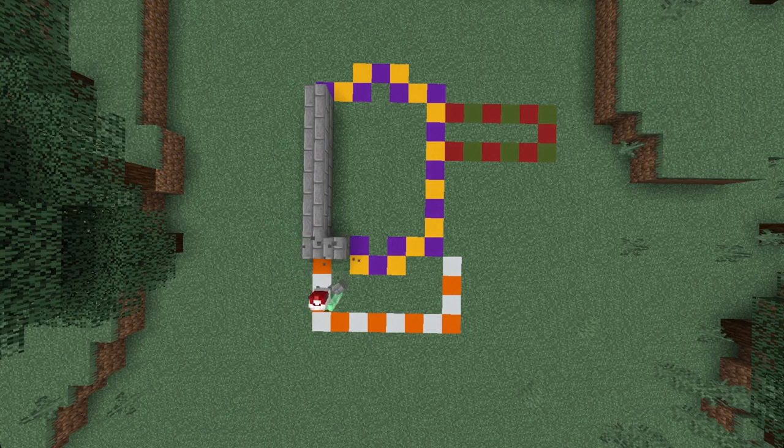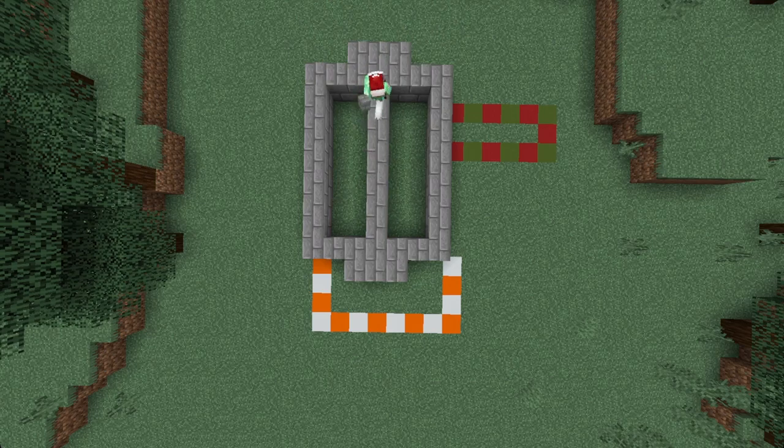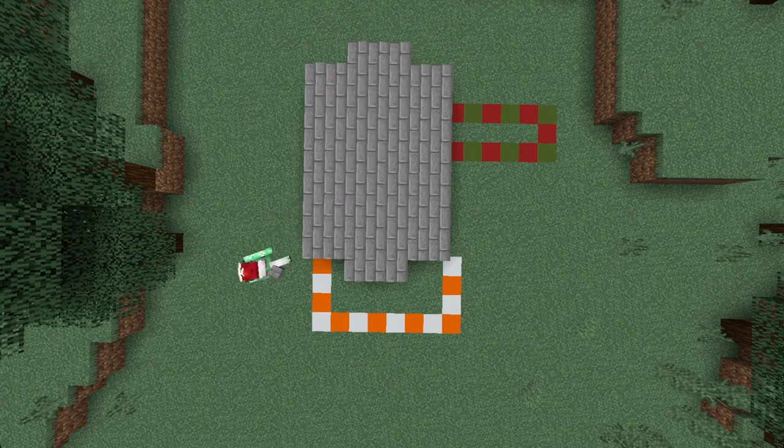Next you want to get started by just placing stone blocks on top of your purple and yellow outline. We can then fill this in.